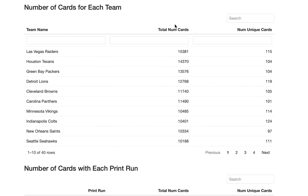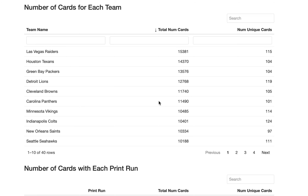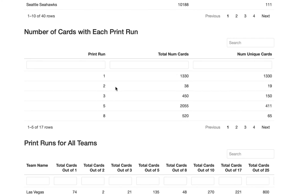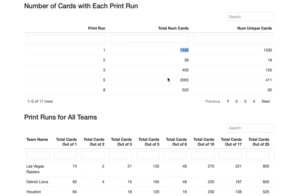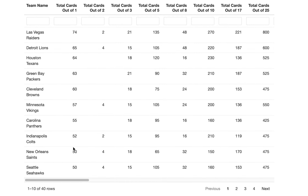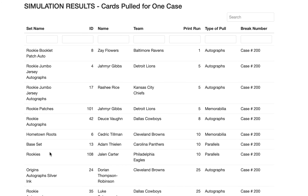Let's look at the number of cards for each team — we kind of already covered this but here's pages one through four. Focus on total number of cards by team and ignore unique cards, because that's not always what you want. For one-of-ones, there are 1,330 in this product — about average for Panini, who likes to stack one-of-ones. Here are the top 10 teams for one-of-ones. If you are chasing one-of-ones, go with these teams.